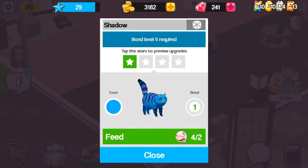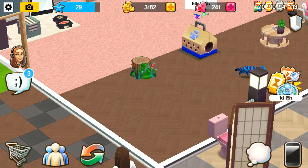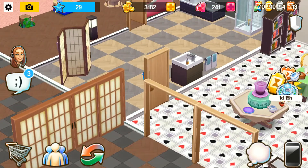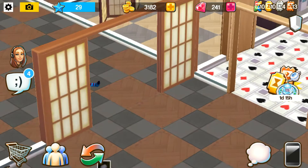Here's my shadow sleeping. You can feed your pet and change the color anytime you want. This shows your bond level — as you feed, your pet will level up. You can choose a color anytime you feed shadow. Shadow moves all around your home.